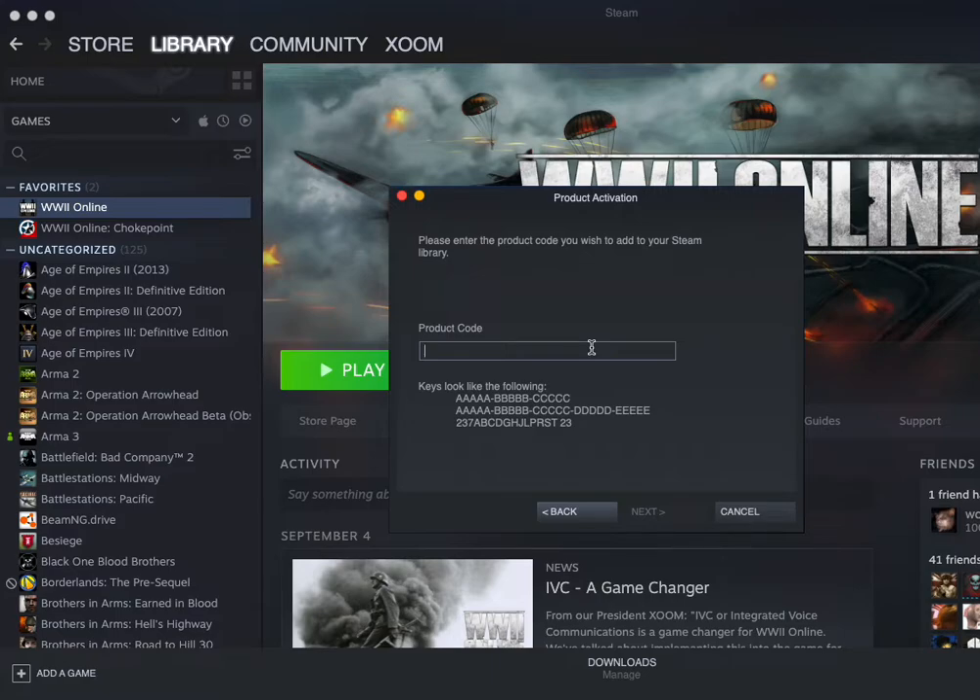Now if you don't have your code and you're active, don't panic — that's okay. Simply contact us at support.worldwar2online.com. Let us know what your game name is and we'll validate your subscription and give you access.